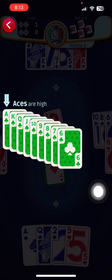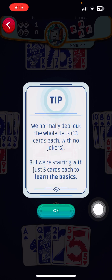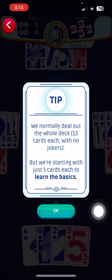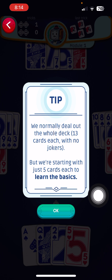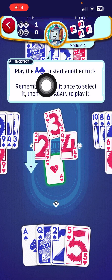In bridge, the ace is always considered the highest card and two is always the lowest card. Normally, they deal out 13 cards each with no jokers — and that works because 13 times 4 equals 52 cards. But here, we are starting with just five cards each to learn the basics, so we don't need all those cards to get started.